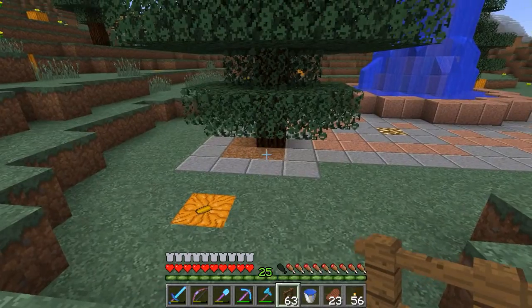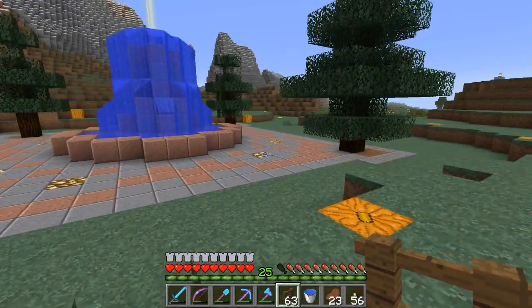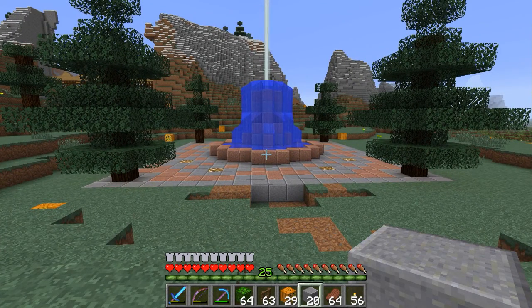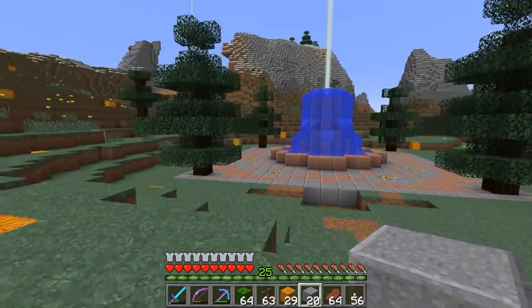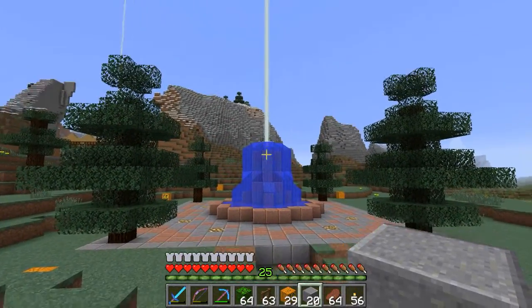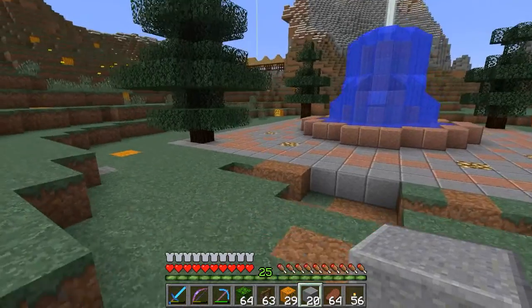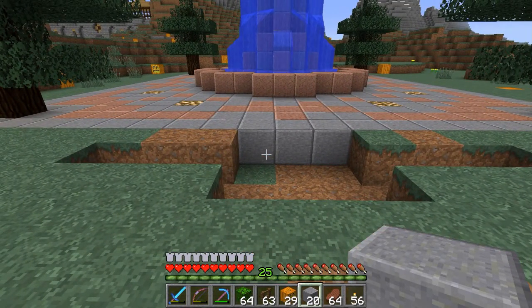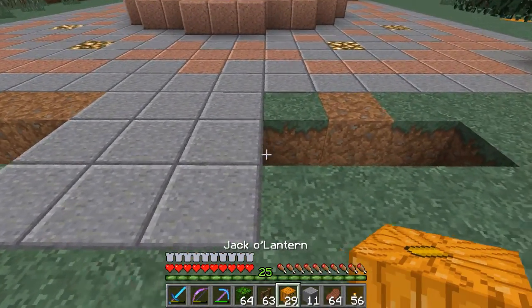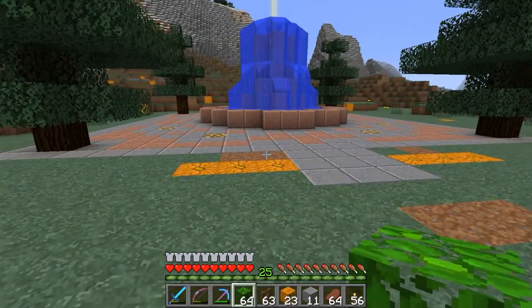One thing we need to do is fix this so there's no dirt showing. One of the things I'm not a huge fan of in our fountain courtyard is how square it is. I like the spruce trees — the more I see them the more I like them — and I like the fountain with the beacon coming out of the top. The square shape just isn't pleasing, so we're going to soften it a little by extending the path, adding jack-o-lanterns, lots of jungle leaves, and some spruce fences.